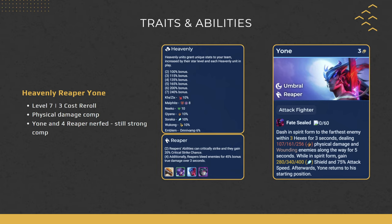The next comp is Heavenly Reaper Yone. We've finally figured out the best way to play Yone: go the Heavenly route, not the Umbral route. The more Heavenly units you put in, the more bonuses individual Heavenly units get — including crit chance, resistance, health, attack damage, ability power, attack speed, and omni vamp. This bonus also increases when Heavenly units go from 1-star to 2-star and 2-star to 3-star, so play as many Heavenly units as possible at minimum 2-star. Reaper provides extra damage and crits from 2, and at 4 Reaper you deal 45% bonus true damage over 3 seconds.